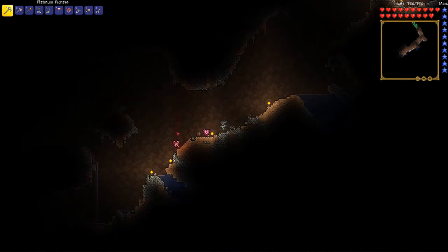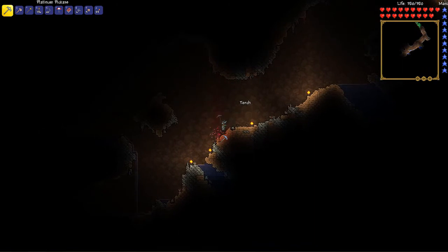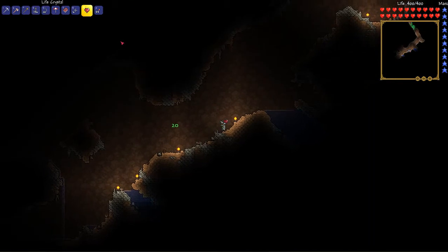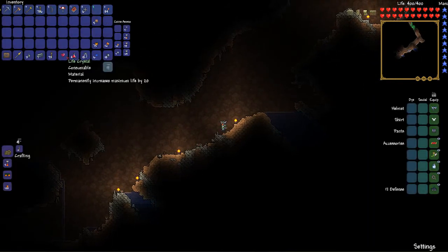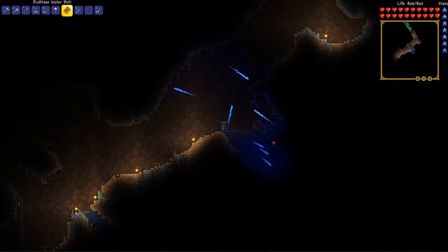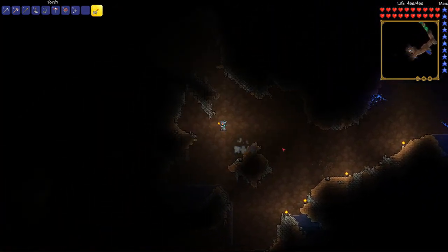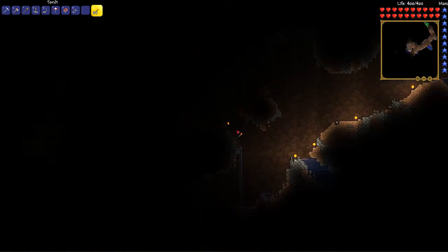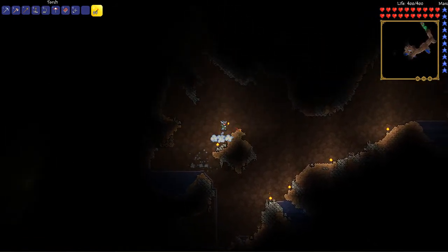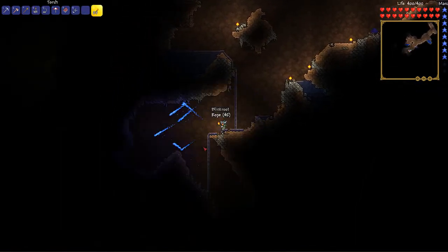We have just found two heart crystals in one place. That's crazy. I think we can only eat one though - I've got full health. I can't get any more health than 400. So guys, we have hit full health. I think unless we go into a swamp and get those special fruit, I don't think we can go any higher than this. From now on, the heart crystals that I collect will kind of be useless because I can't really use them.